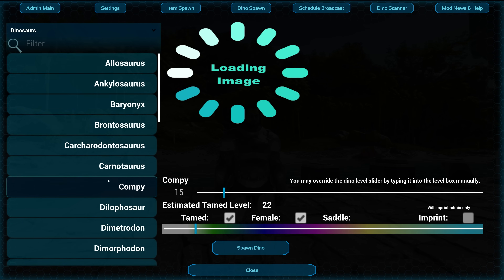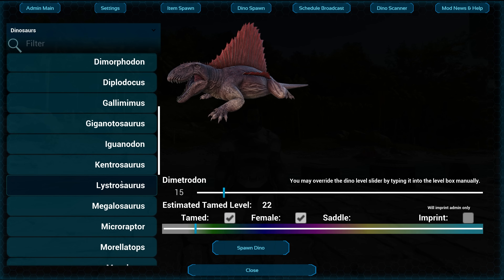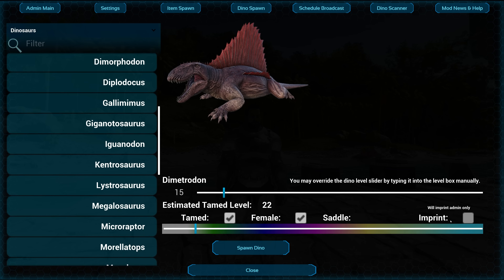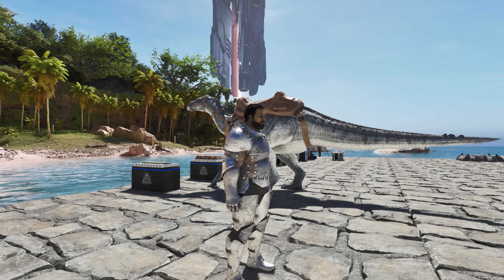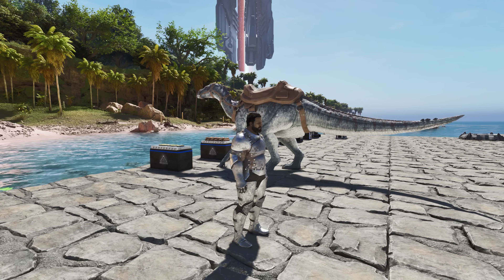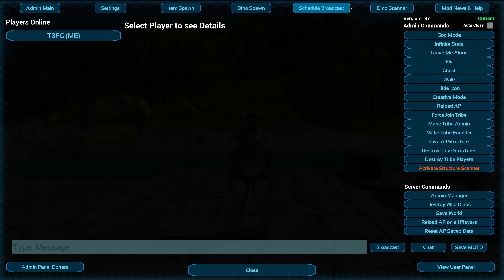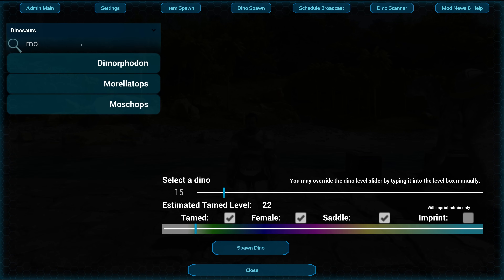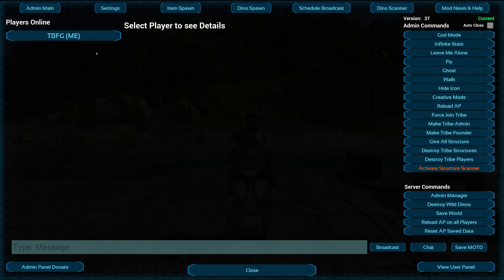The dino spawn is even bigger. You can scroll through all the different dinos — Bronto, Compy, Dimetrodon — and it makes things a lot easier for admins. You can decide if you want it tamed, male or female, with a saddle, imprinted, and set the level — let's make it 150 max. Click spawn dino and boom, we've got a spawned tamed Iguanodon right there. Great for replacing lost tames. I haven't tested if it works with modded dinos yet, but that might be added later. Super super good server admin tool.